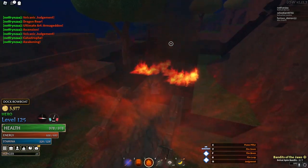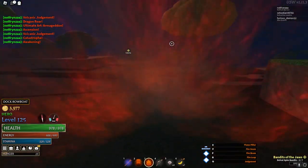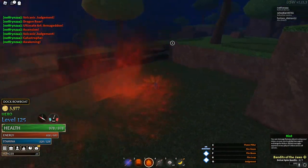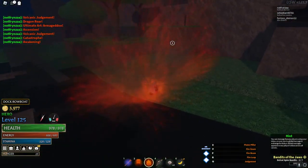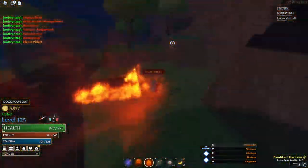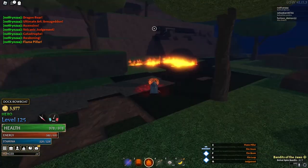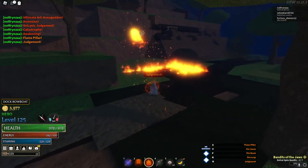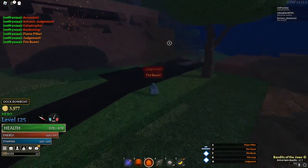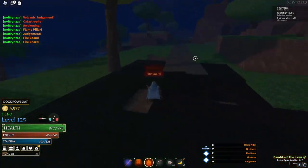For flame we have Judgment, Fire Leap, Fire Beam, Fire Snare, and Flame Pillar. I didn't spend too much time customizing the names. Flame Pillar was inspired by GPO — specifically my boy Ace from One Piece — and I made it max duration, self-placed, in pillar form. That's useful for getting enemies off of you. Judgment is the fire blast and it's pretty fast, so you don't need to make the fire beam multi-hit.